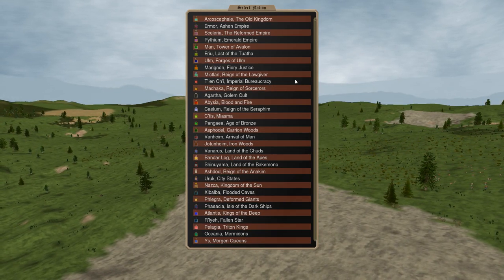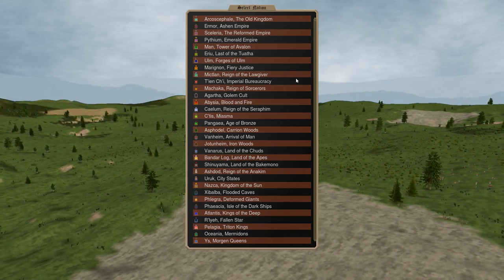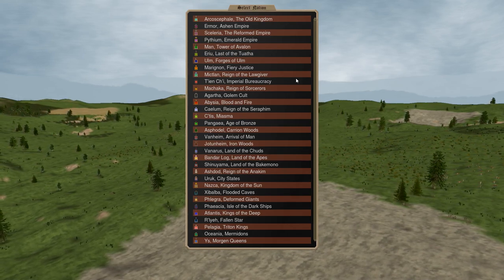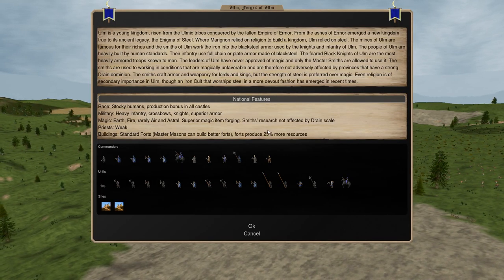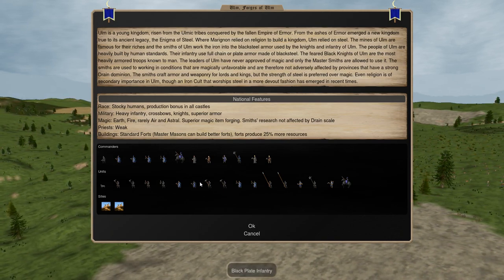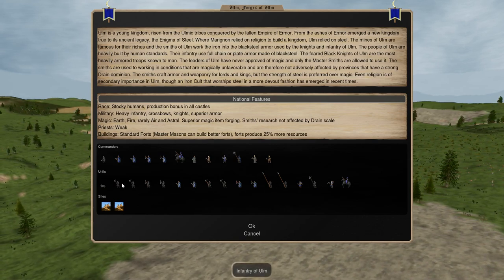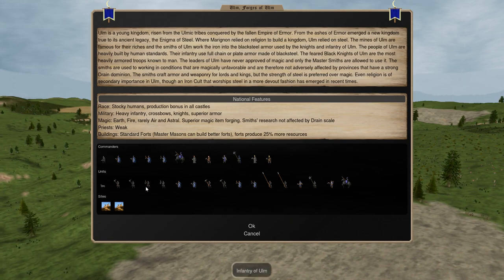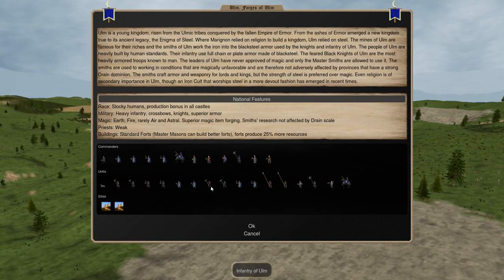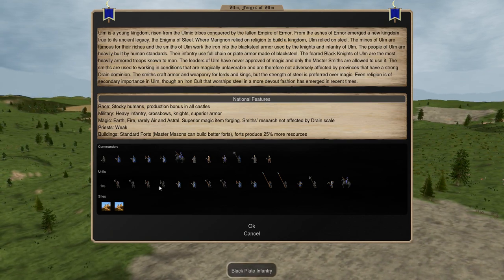Let's take a look at some units. I'm going to start by looking at some very good units and then some very bad units in the same era, and we'll talk about why they're good versus why they're bad. The main quality you're looking for in a unit, a troop, is efficiency, generally speaking.